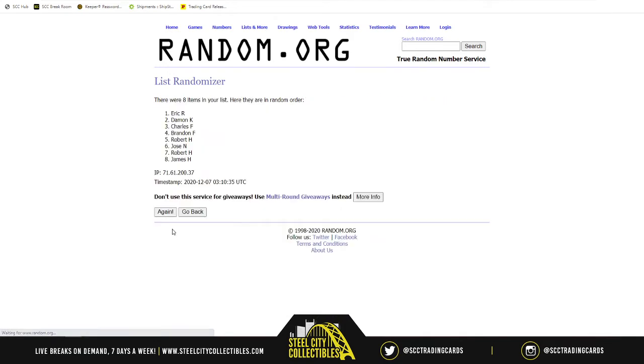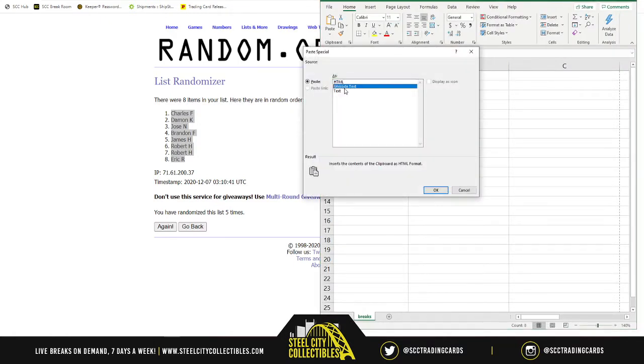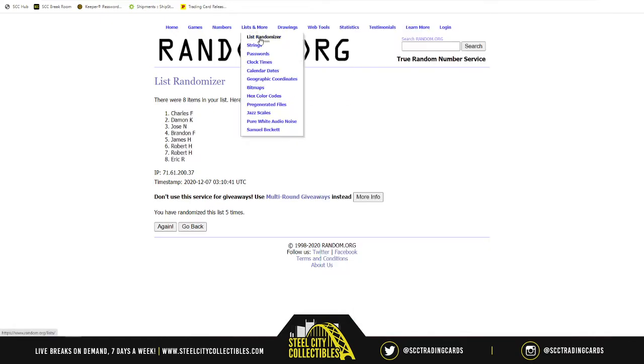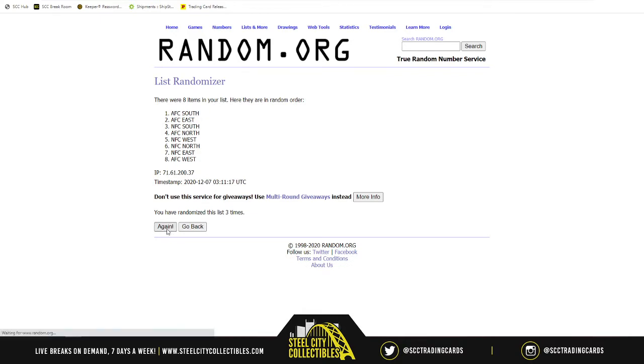We randomize the names five times — Charles on top, Eric on bottom, everyone else in between. Then we get the divisions: AFC North, AFC South, AFC East, AFC West, NFC North, NFC South, NFC East, NFC West. We randomize those five times as well. Result: NFC East on top, AFC South on bottom, all other divisions in between.